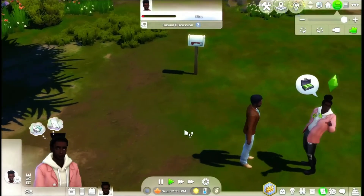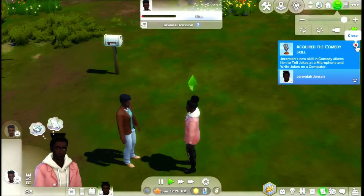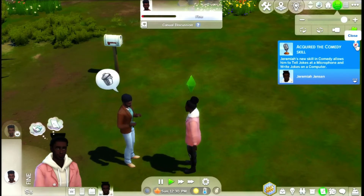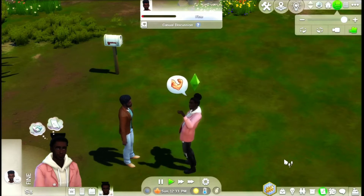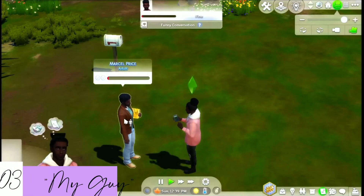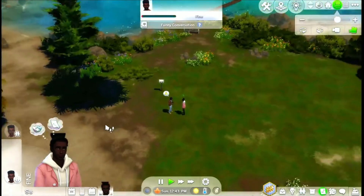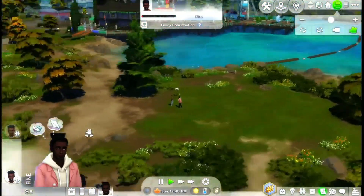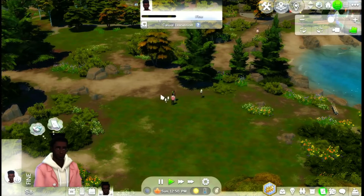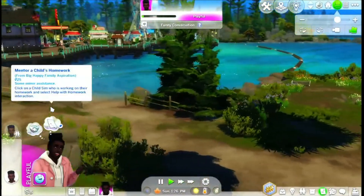Marcel tells jokes at the microphone and can write jokes on the computer - maybe he'll be an author, but I was thinking he'd sell furniture at a store. Marcel, what are you reading, my guy? We need to have a good social life as an outgoing sim. I'm still not seeing any diggables populating - I don't even know if there are any here. Let's check out the pier.